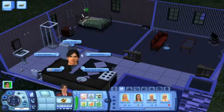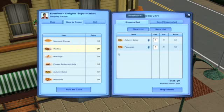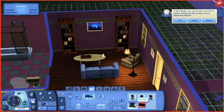At least the interface has received an overhaul — item selection from the shopping interface is a lot more logical, and the added customization tools put a lot of creative power into your hands.